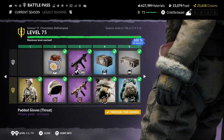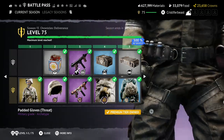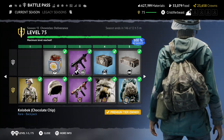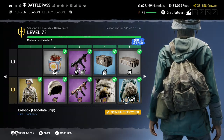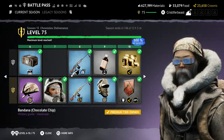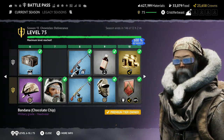Moving on, we got some Threat padded gloves. It's a cool idea — I'm not someone that cares too much about gloves because you can't really see them on other players, they're not a very visible cosmetic. But I think it's a nice idea to stick the threat symbol on a pair of gloves. From there we have — I have no idea how to pronounce it — what looks like a Soviet backpack in Chocolate Chip. It's a nice little backpack but I don't really run backpacks like this. Next up, we have a Chocolate Chip bandana. Same color scheme, same camo scheme. I like bandanas, though the color scheme doesn't fit it quite as well as it did the ballistic helmet, but it works.